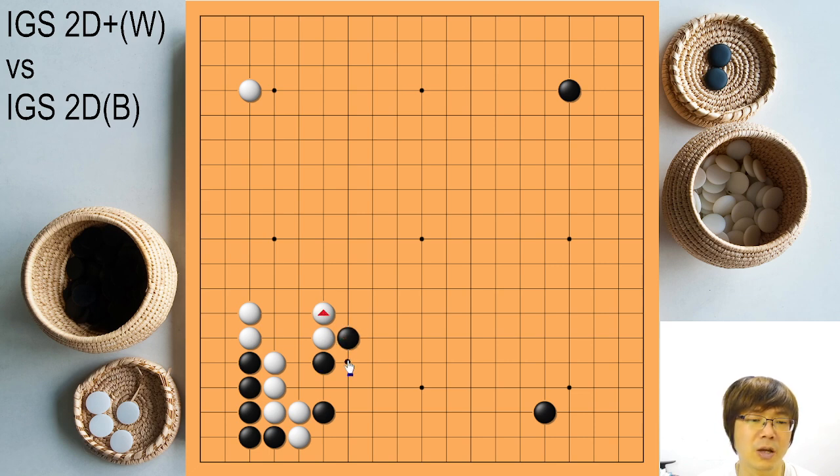White will answer, but the point is black should return here. Interestingly, black should just extend here, because now pushing is making hane here — white should cover this cutting point, so white also needs to play this move. It's very interesting. Then black can play here. That was the traditional joseki, but it doesn't mean black must use it — I'm just giving you the information if you really want to get the territory.